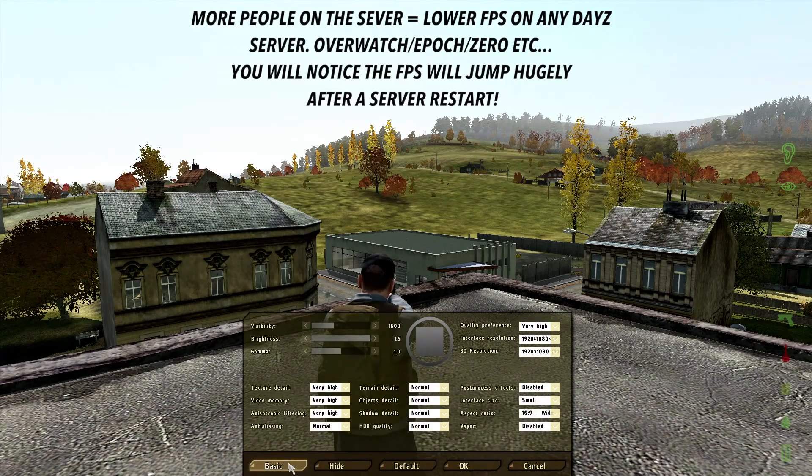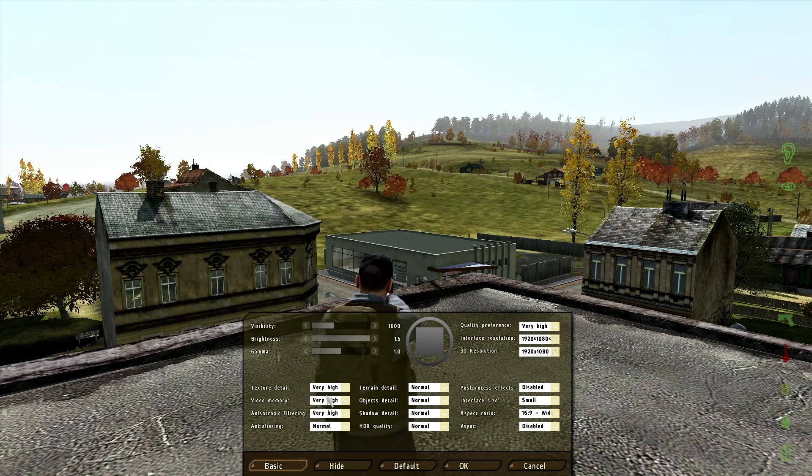In the advanced settings: texture detail set to very high — it makes your textures less blocky. Video memory at very high — on default it only uses what it thinks it needs, but at very high it always uses the maximum. Anisotropic filtering at very high, though if you've got a lower-end card like a 660 or below, I'd recommend putting it on normal. The 680 is beefy enough to handle the filtering.